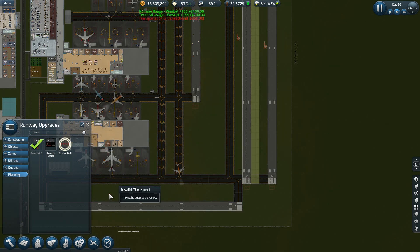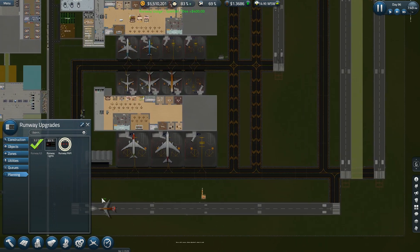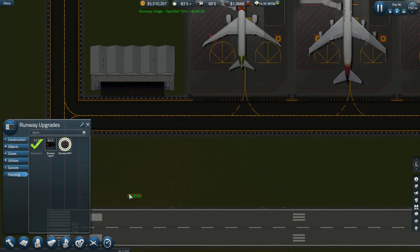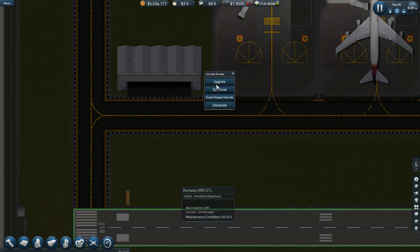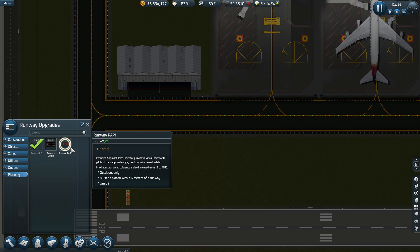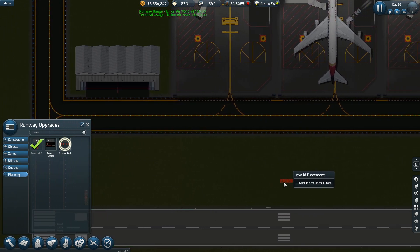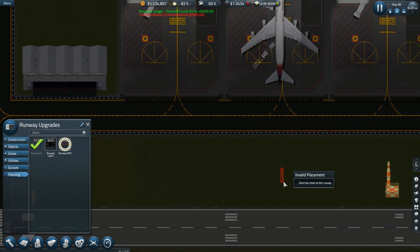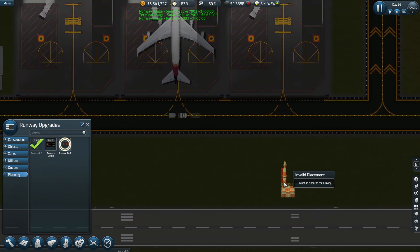I need PAPI lights. I've got to get up close so I know which way the lights are facing. That light — good, that's exactly what I wanted. The other set of PAPIs goes here.